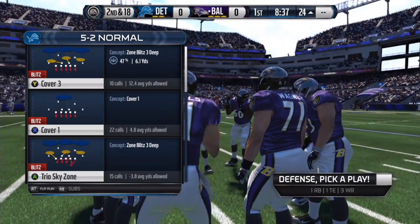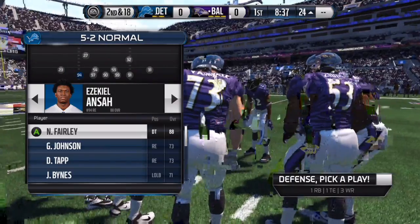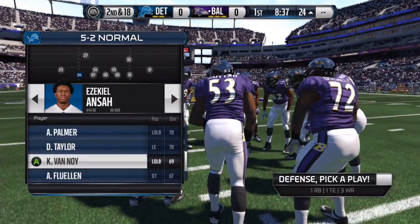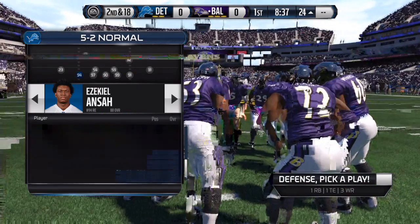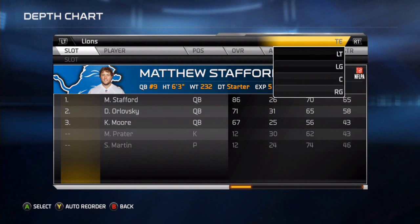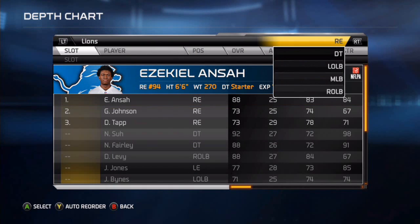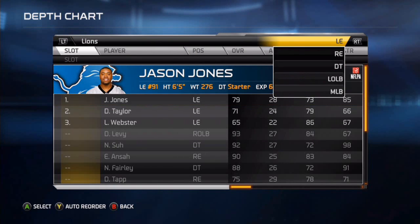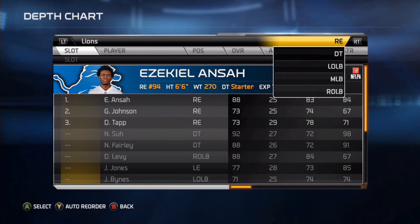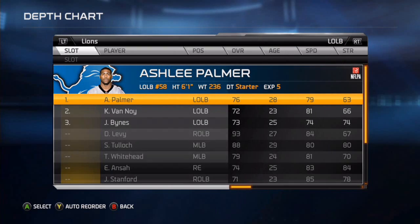I'm gonna show you guys how to sub your players in. On the outside you want your linebackers — let me go to the depth chart real quick and show you guys. We got Jason Jones and Ezekiel Anza on the outside right now. Ezekiel Anza could be left alone, however Jason Jones probably isn't your best fit, so we'll automatically reorder the depth chart.